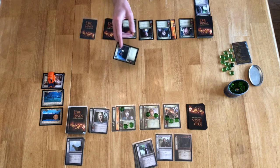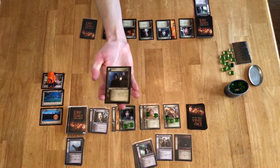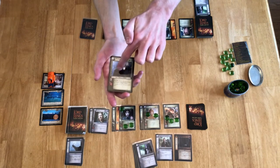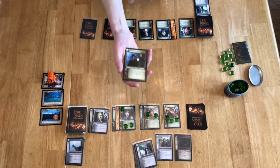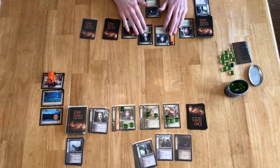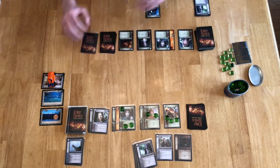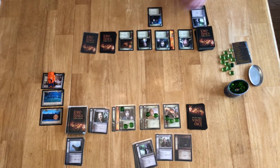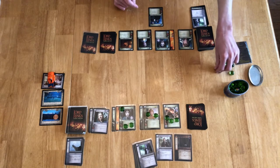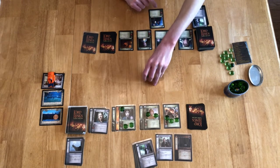I will play Bounder — a special character called an ally. He has a Twilight cost of one, and in the middle he has a designation of ally, home to hobbit. Allies, rather than going along with your companions, go just behind them in the region called your support area. Bounder is in the support area — he is not directly with the companions. He has a Twilight cost of one, so I add one to the Twilight pool.